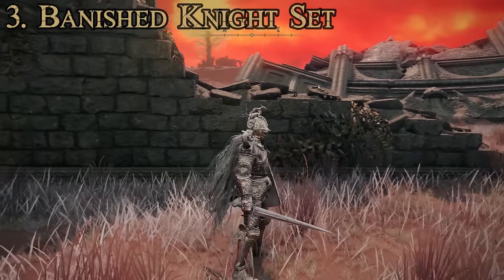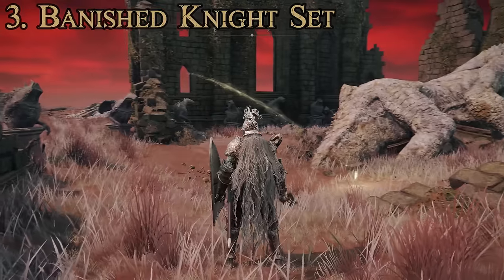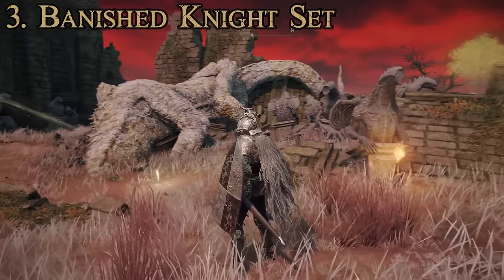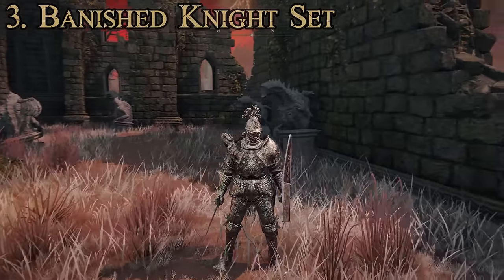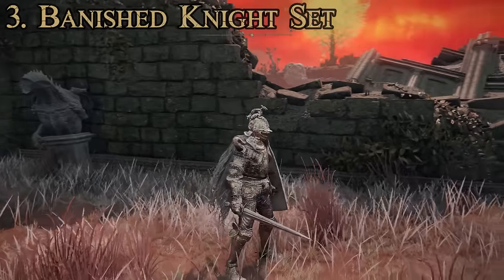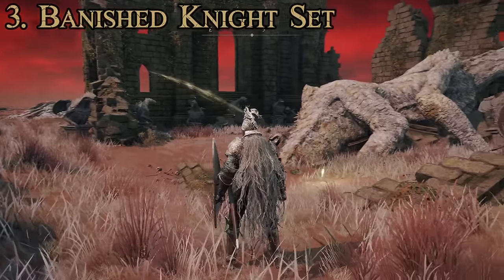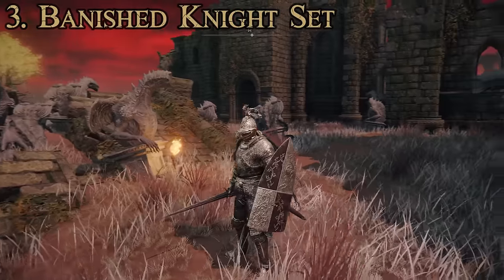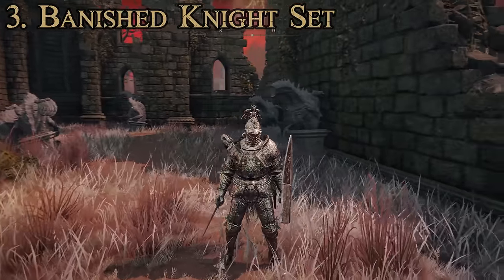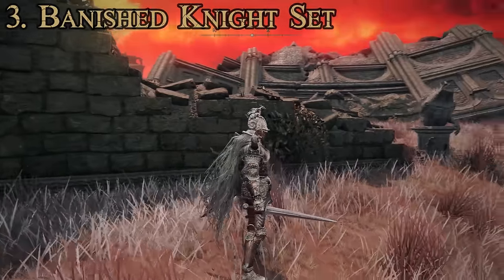As far as stats go, for damage negation we have physical 39.3, strike 34.5, slash 41.5, pierce 40, magic 29, fire 29.2, lightning 28, and holy 28.5, giving it an average damage negation of 33.5 — a pretty good step above the Knight set. As far as poise, we've got 56, so another good jump over the Knight set. For other resistances: immunity 147, robustness 208, focus 124, and vitality 127.